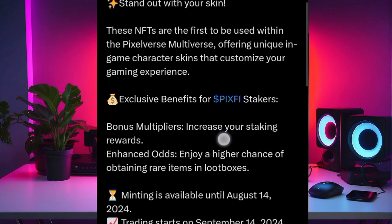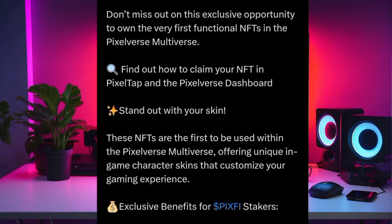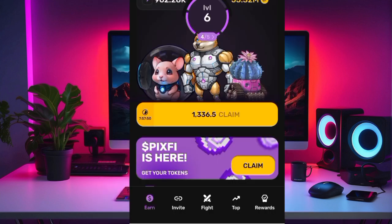I got many requests from you guys to make a video showing how to claim your NFT, and that's what I want to do now. It's a very simple process. All you need to do is connect your TON wallet and claim it. What you need to understand is that it requires a gas fee — you need around 0.5 TON in order to claim the NFT.